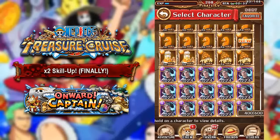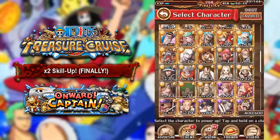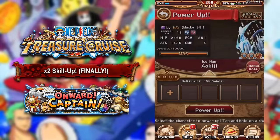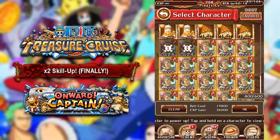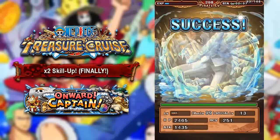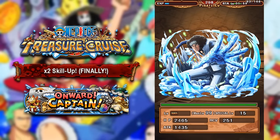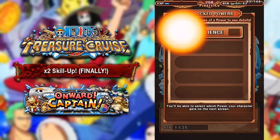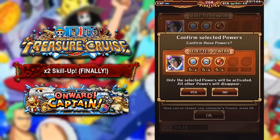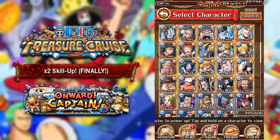Now we've only got the two raid bosses left — we have Aokiji and Eneru. I've got 55 Eneru's and about 20 Aokiji's. With Aokiji, I only need three more skill ups, so I am hoping we can get these last three — because Aokiji has been the worst for me. I've tried feeding without double skill up and just been absolutely destroyed, so I'm hoping I can finally max him out. I've already maxed out his sockets — I just need those last three skill ups. Can we do it? Yes — there's one, there's two, and we max him out with the first batch of five! That is insane! I've already maxed out his sockets — I've got cooldown, chains, and silence orbs. But the last man on the list is none other than Raid Boss Eneru.